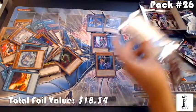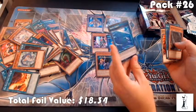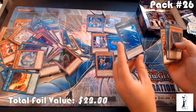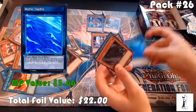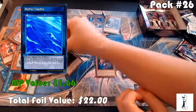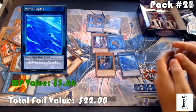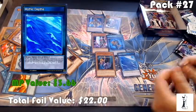Another Mako card — Mythic Depths. This is basically an Umi skill card. Another Array of Greed. Mythic Depths goes for about three dollars right now, might be higher. There's six foils right now.